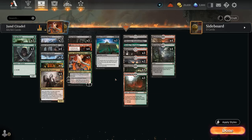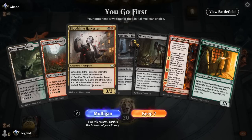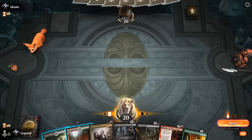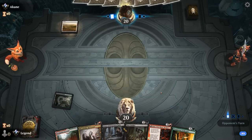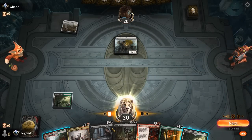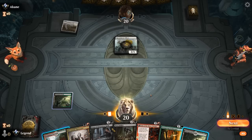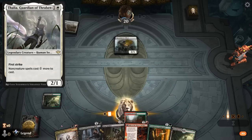So that's our deck — now let's jump into some games. We're on the play and our hand seems fine. Turn two could either go Harvester or Innkeeper. Opponent is on white aggro. Turn three I'm guessing Fable, and then maybe Harvester to kill Thalia, which could prevent us from casting Fable.